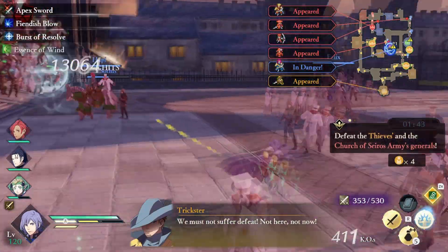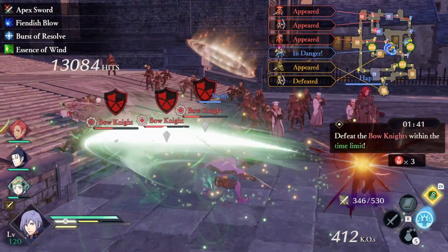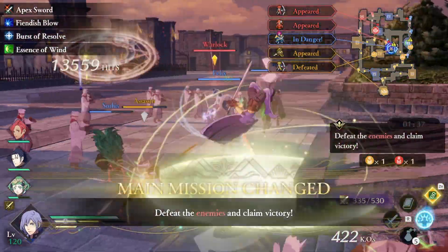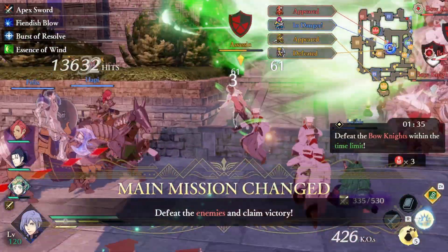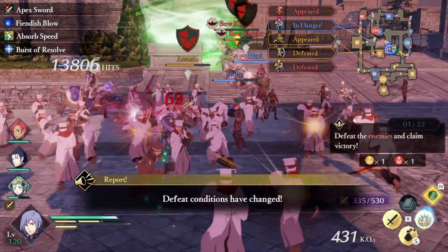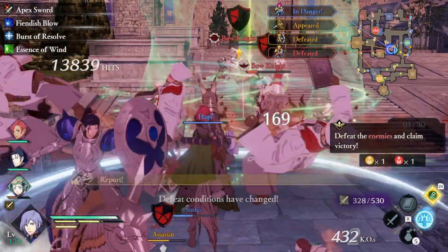It was a toss-up between Mortal Savant and Trickster. Mortal Savant has the added crit chance, which could be pretty useful for this build. But Trickster offers an unrivaled speed that makes the build a blast to play. Feel free to use either, but we're running with Trickster.